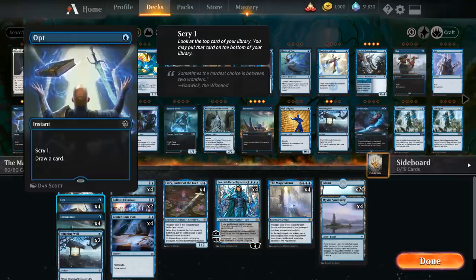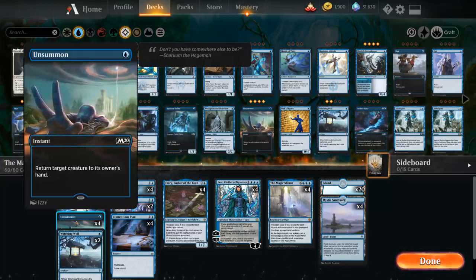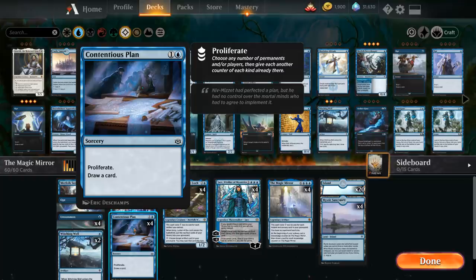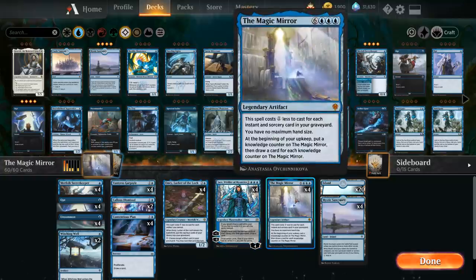We also have lots of interaction: 4 copies of Unsummon to return target creature to its owner's hand, and 2 copies of Callous Dismissal, which returns target non-land permanent to its owner's hand and makes a 1/1 zombie token to help us chump block with. We also have the full 4 copies of Contentious Plan to proliferate and draw a card — proliferate is great with Jace and also with the Magic Mirror, since we can put an extra Knowledge counter on our mirror to draw even more cards on following turns.